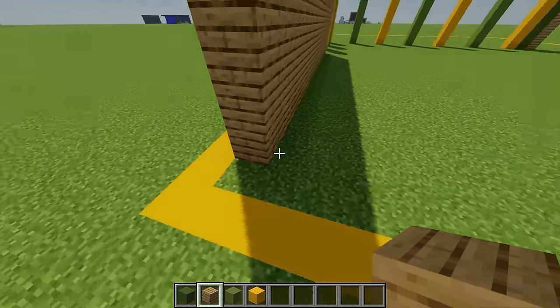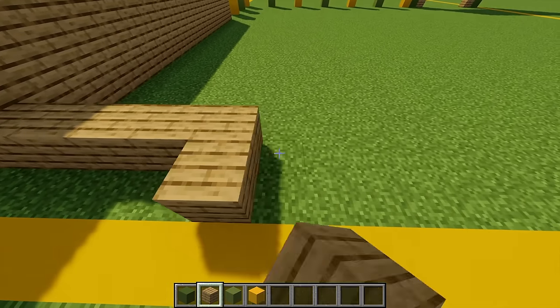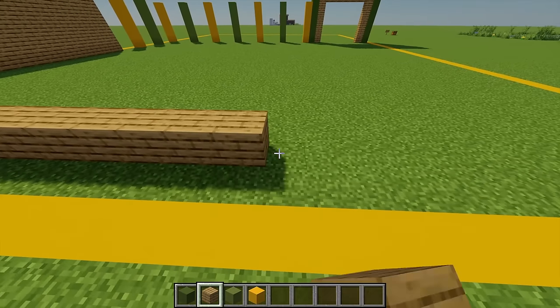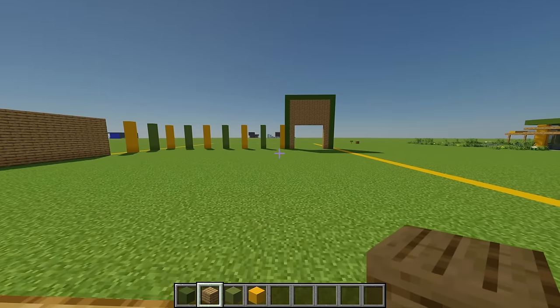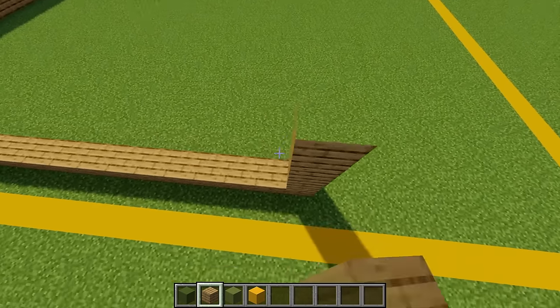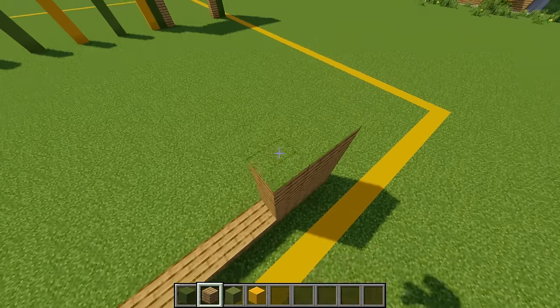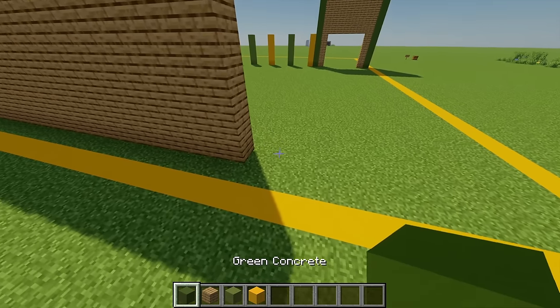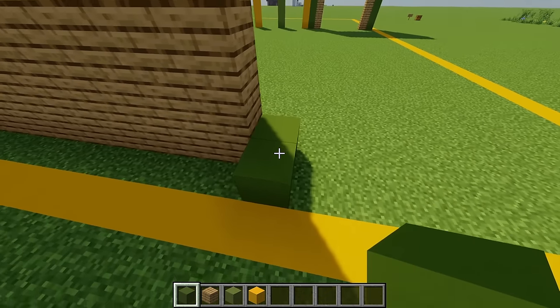Moving around from this point I'm going to build this going all the way across just until I line up with the yellow pillar on the other side, and then building this wall up so it's five blocks high. Once that's done, moving back to our green concrete I'm going to place another two blocks and build this up again so it's 11 high in total.